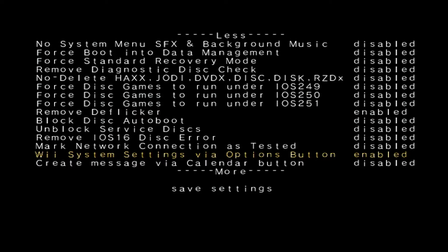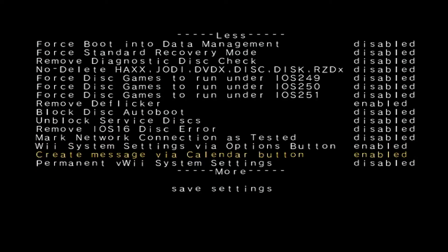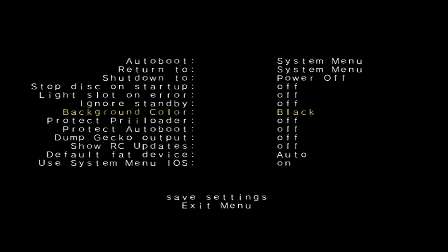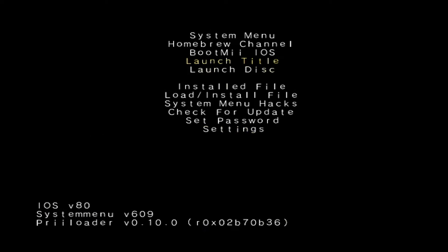I'm going to turn on Wii system settings, as the way you have to do it on a virtual Wii is kind of tedious. Create messages via the calendar button — I'm going to turn that on, that's cool. Always turn on Wii Connect 24 on boot — I'm going to turn that on. I think I turned on all the things that are worth turning on. A lot of people actually complain about the deflicker on the virtual Wii, and this should get rid of that and make the Wii games look much better.